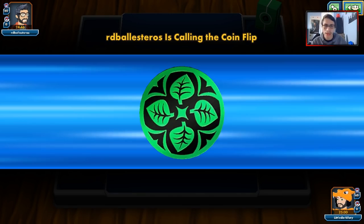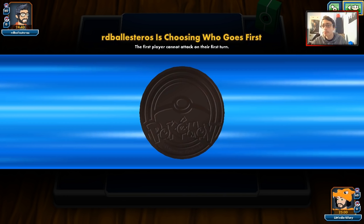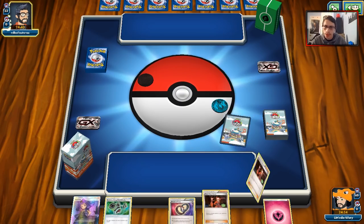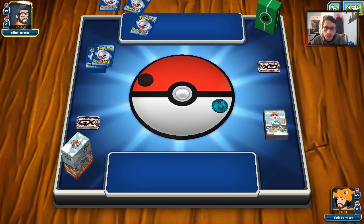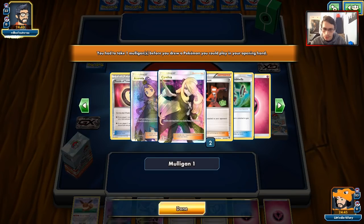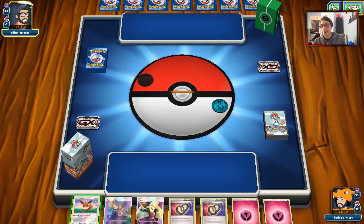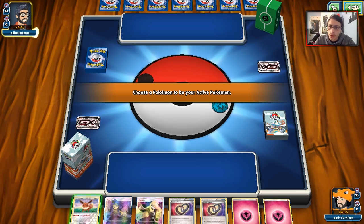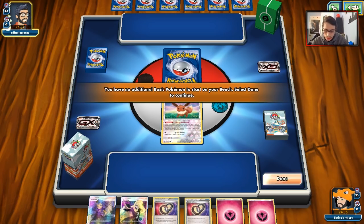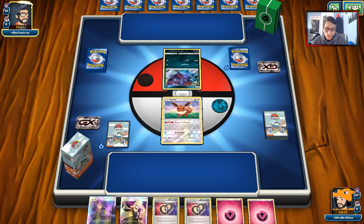It looks like we're up against a Golisopod-Zoroark deck, which is fine — this is one of our better matchups, arguably our best matchup. We'll see how this goes. Not the best hand, but we do have a Cynthia. He's playing Leafeon, which is interesting, but these two-prize attackers should be easy to deal with. He's going to open with Zorua — hopefully he thinks I'm playing a Gardevoir deck.